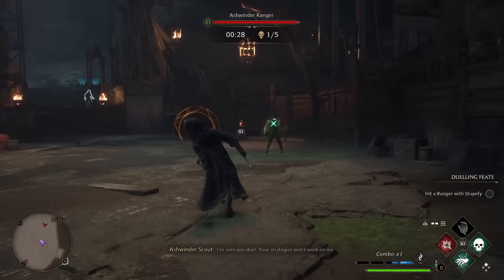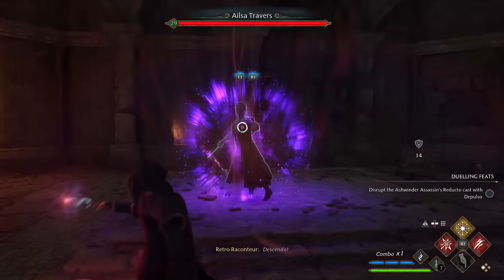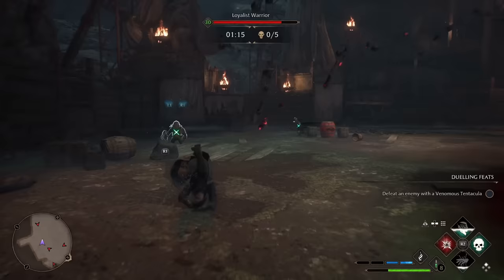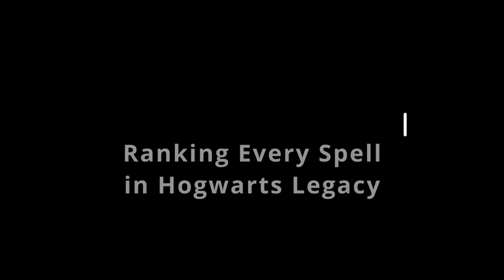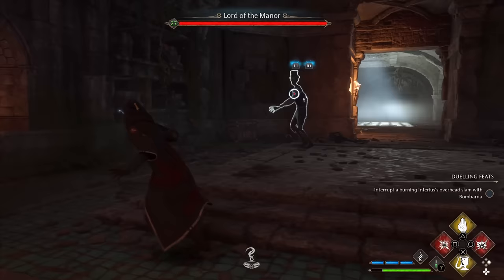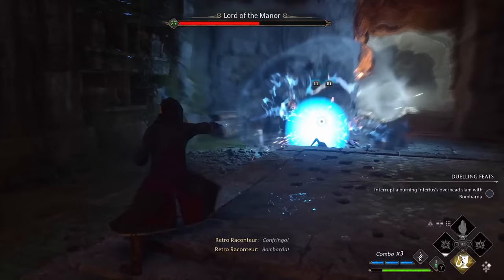Hogwarts Legacy has some truly amazing spells, a talent tree to make a lot of them even stronger, and quite a few builds that are ridiculously powerful. So today we're ranking every spell in the game, from the essential spells to the utility room of requirement spells and even the unforgivable curses. This is not another tier list video — we'll have to make some really tough decisions along the way because there can only be one to claim the top spot on our list.